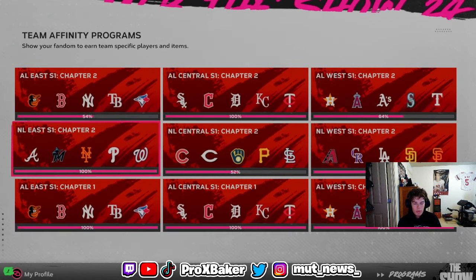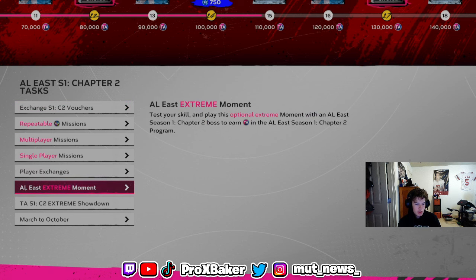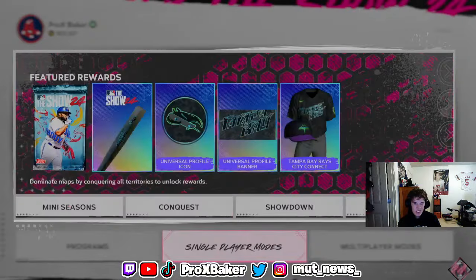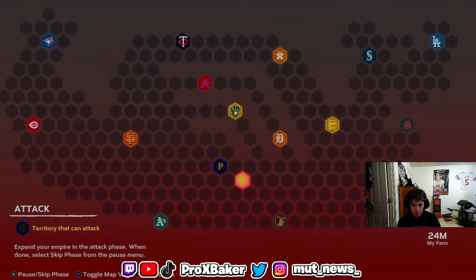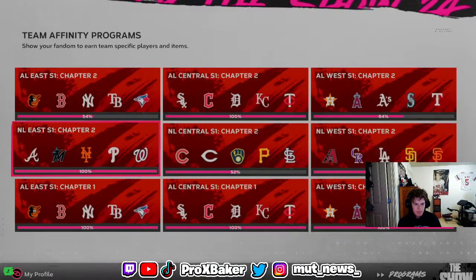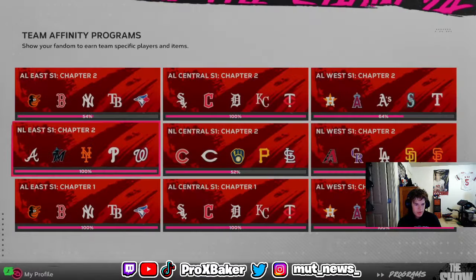That's basically what I'm talking about for exchanges. You don't have to do all the exchanges — you can just do the top two and then do Moments. Showdown will give you a lot of points, and Conquest will give you a lot too. I didn't do Conquest this time because with only one map and just vouchers, it didn't seem worth it. But I actually like Conquest when all three maps are there — it gives you around 30,000 points.